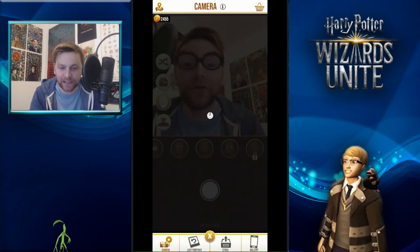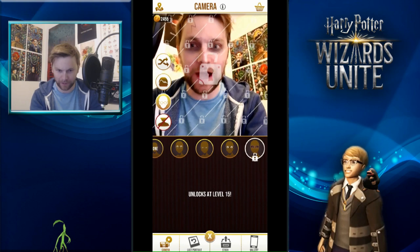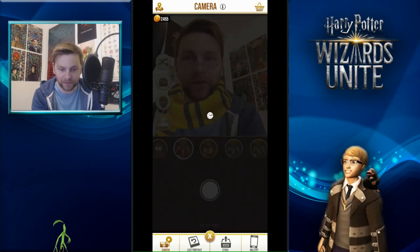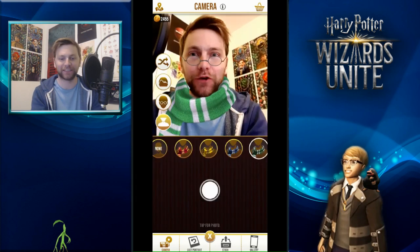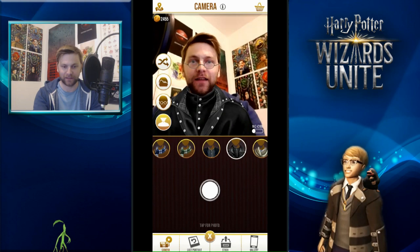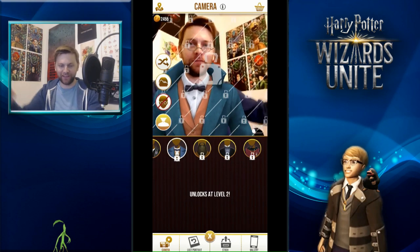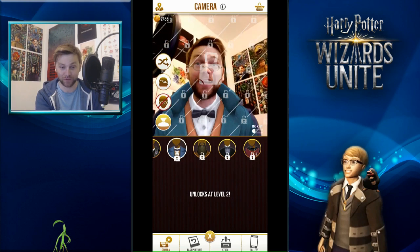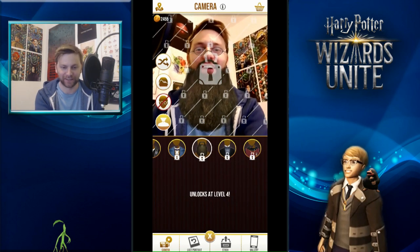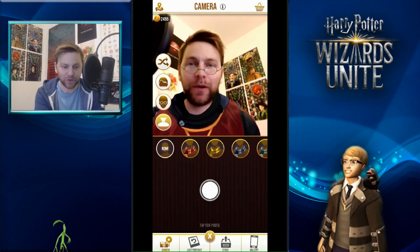We also have things that can be unlocked - some unlock at level 15. You do get previews of them. There's a randomizer which can give you different things. In the bottom we've got scarves - Gryffindor, Hufflepuff, Ravenclaw, and Slytherin scarves, which are pretty cool and very accurate. We've also got different outfits; at level two you unlock Newt Scamander. I could be Newt Scamander with Dumbledore's glasses, I could have Hagrid's beard, or be a Gryffindor Quidditch player just like Harry Potter.